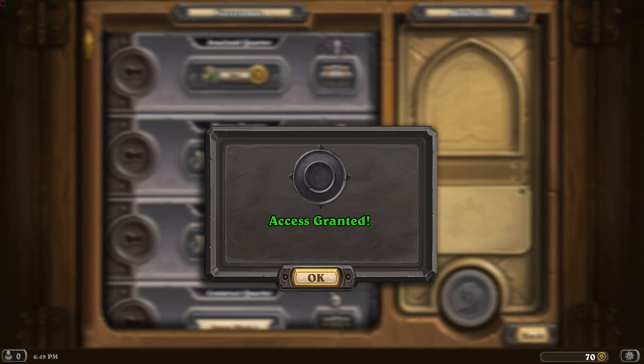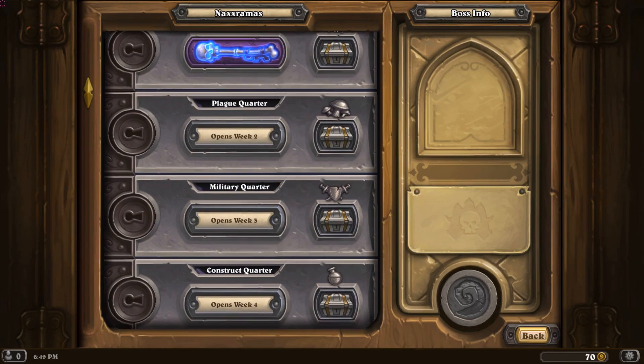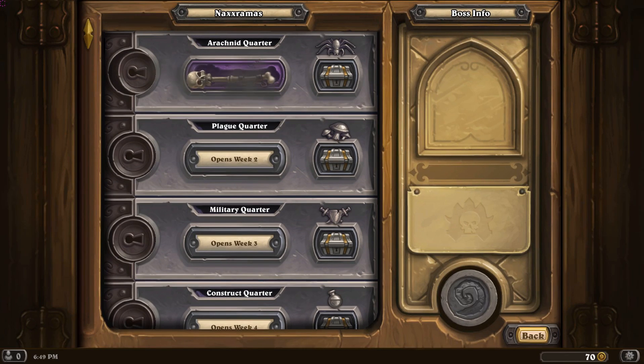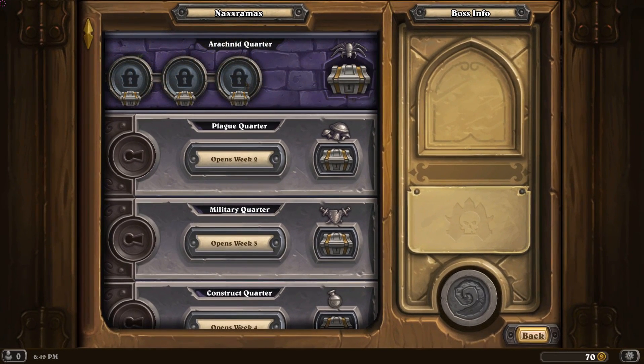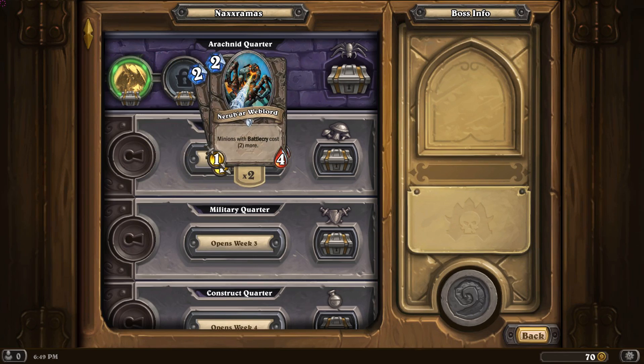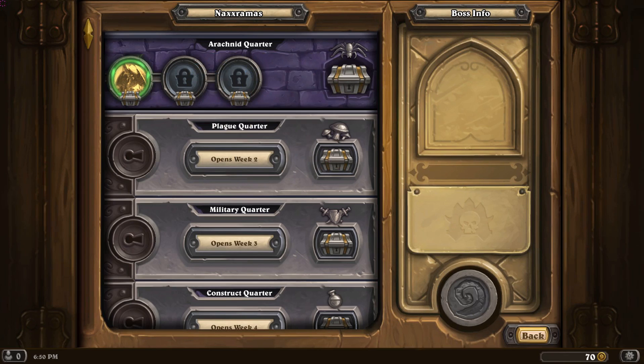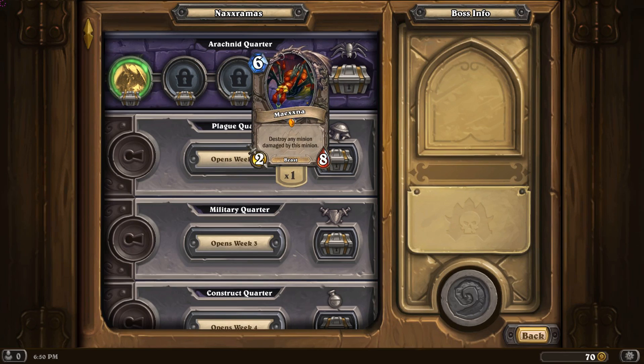I don't know how, but it's free! So by killing him I'll get a Haunted Creeper, which is a pretty good card for a Hunter especially, and then you get the Nerubian Web Lord and the Nerubian Egg. Before I installed the update I actually checked out all the cards you can get. This one is like a Lord Cobra but with a lot more health, though at a higher mana cost.